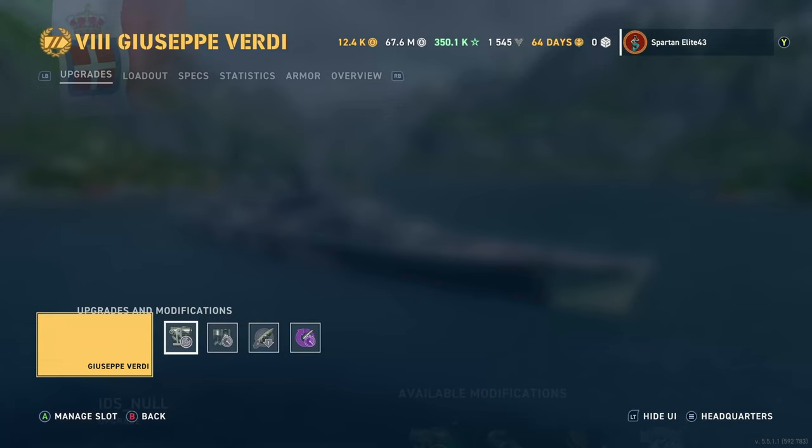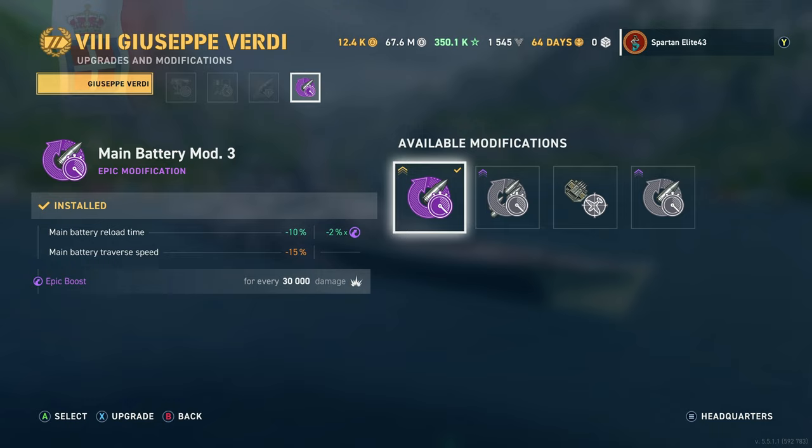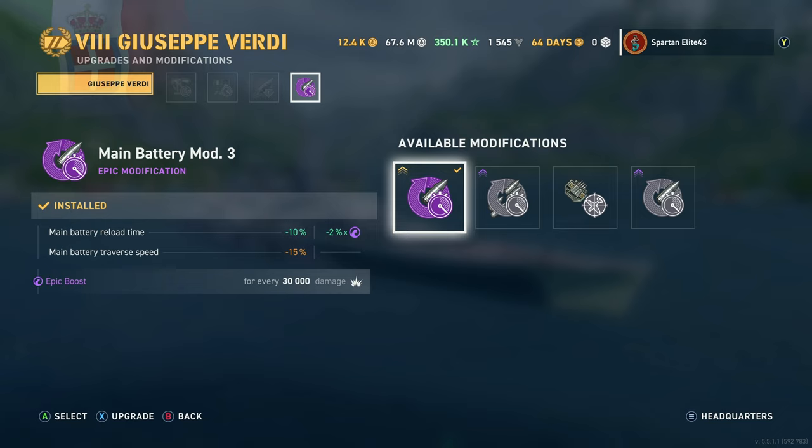For equipment we are running Aiming Systems Mod 1, Propulsion Mod, Concealment Mod, and Epic Main Battery Reload Mod. For those of you who keep asking how to get these modules — it's on your fourth slot on tier seven and above. Press X on the one you have in that slot to upgrade it to epic module, then press it again to try to upgrade it to legendary. Keep in mind it costs 500 steel to upgrade a standard module to epic, and then another 2000 or 2250 to upgrade from epic to legendary.